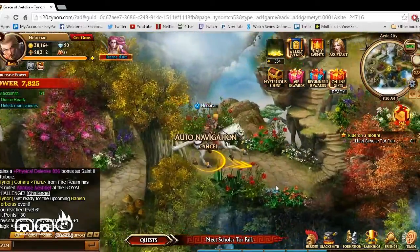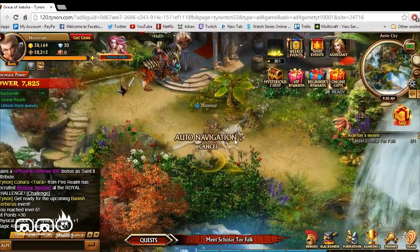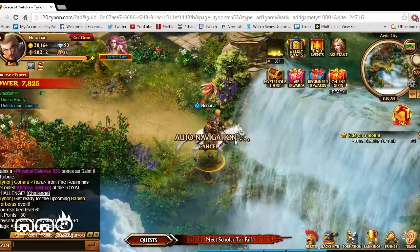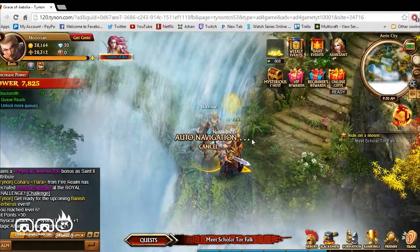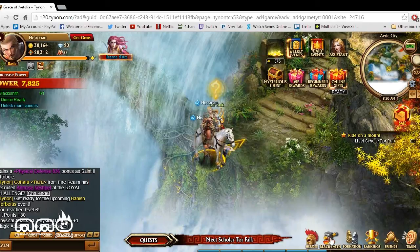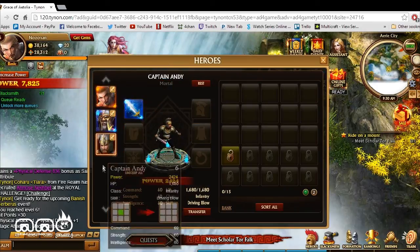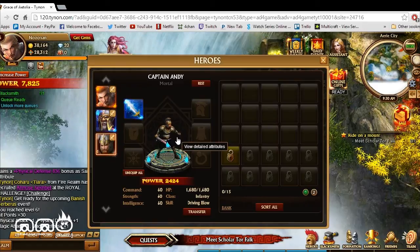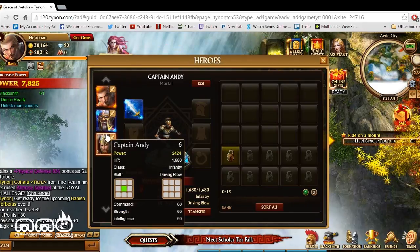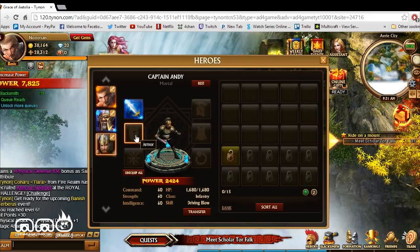I'll explain how combat works. Basically you join a little instance, different monsters jump on you, and you go into turn-based styled combat. You have your team with you — we can click on heroes and see different heroes that have joined our team. So it is not just you alone fighting battles; you also have partners, each playing a different role with different stats, and you can equip them with different gear, which adds depth to the game.